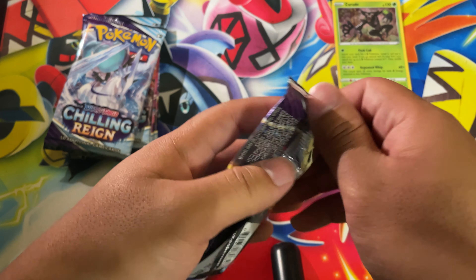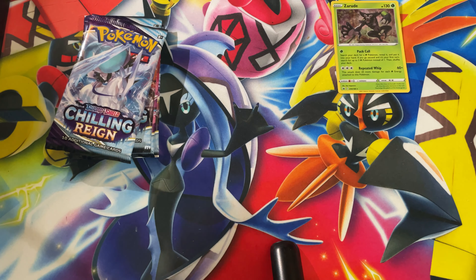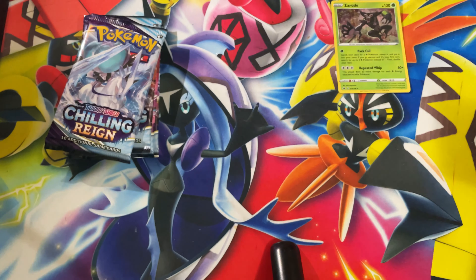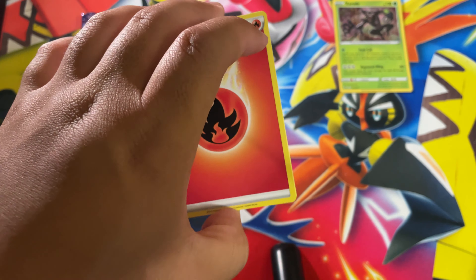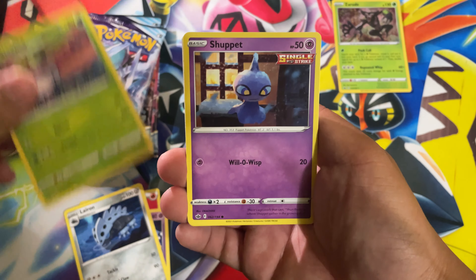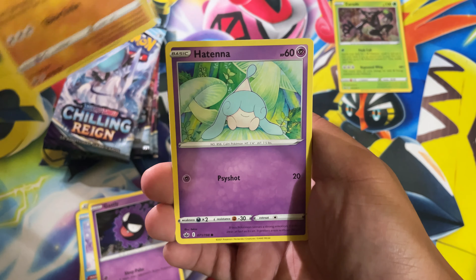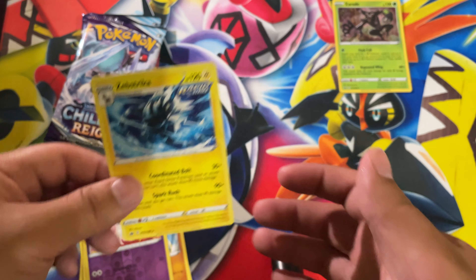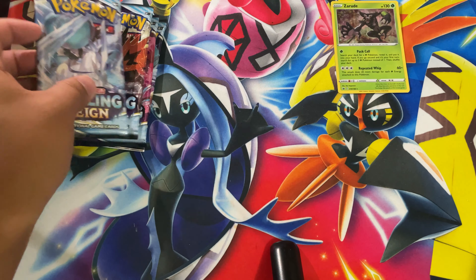Next pack going into Ice Rider Calyrex — where is that golden boy Snorlax? Going off camera for a bit. We got a Fire Energy — probably something fire in this pack. That is all right guys — we got four packs left to go through.